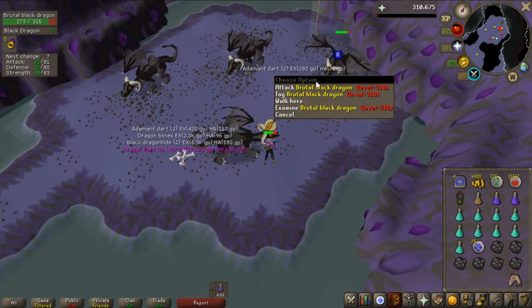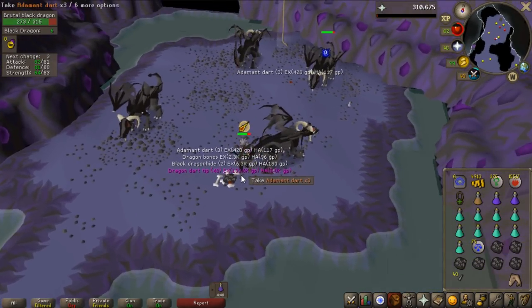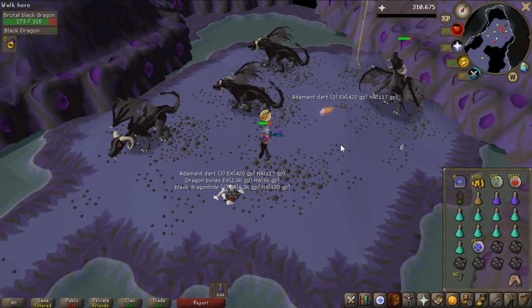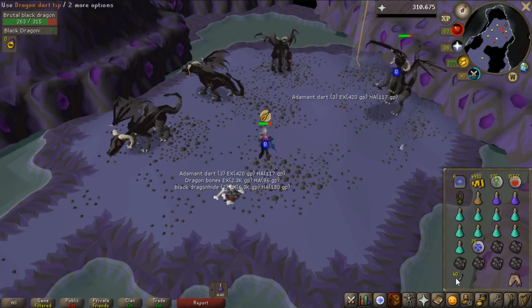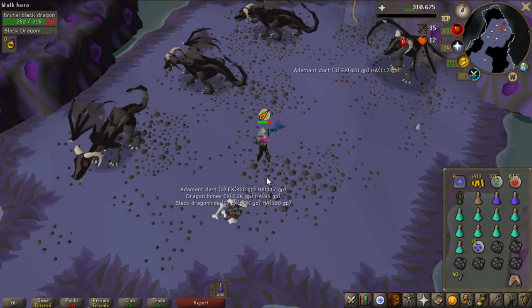Since I've been able to kill brutal black dragons I've started loving black dragon tasks. They're so fast - like 10 kills - and I get so much profit every single time. A 133k dragon dart tip drop - that is so good money.